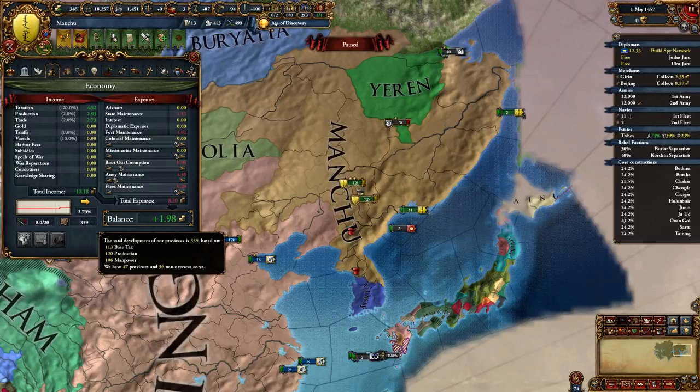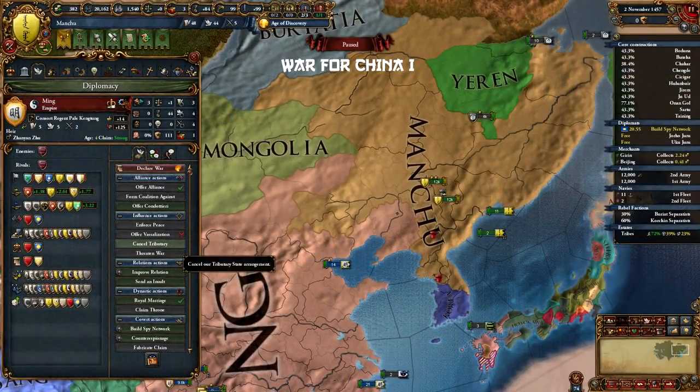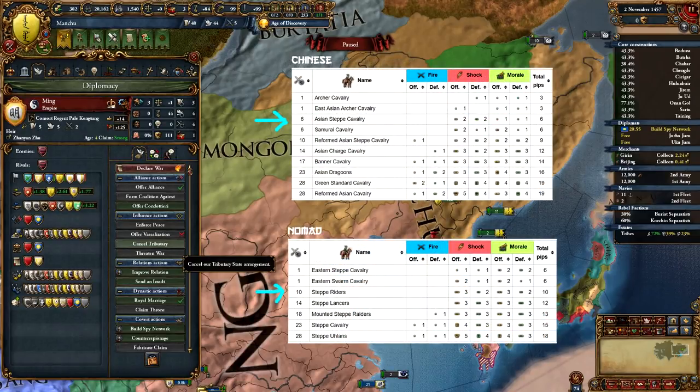We are going to attack Ming as soon as we hit Military Tech 5. Raise your banners to force limit and position your army. You can also change national focus to admin now. If Oirat isn't a Ming tributary yet or they don't have a truce with them, you can try to ally Oirat as they might join the war with promise of land — it's a small chance, but it's a nice distraction for Ming. Now cancel your tributary status and declare on Ming immediately. We need to fight them with either a Military Tech advantage, or even with Military Tech 5 on both sides, because as soon as they hit Tech Level 6 their army is vastly superior to yours. This is because they are in the Chinese Tech group, which gets a new cavalry unit at Tech 6, while as a Nomad we don't get a cavalry unit until Tech 10. So it's important to attack soon.